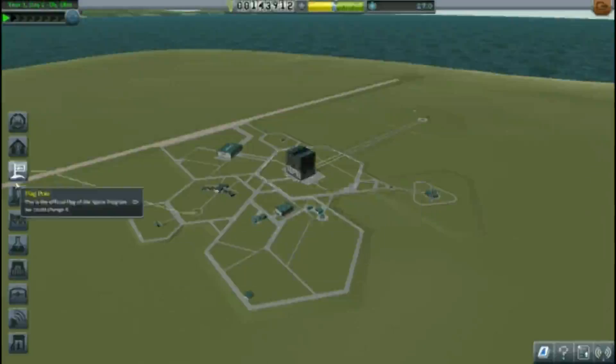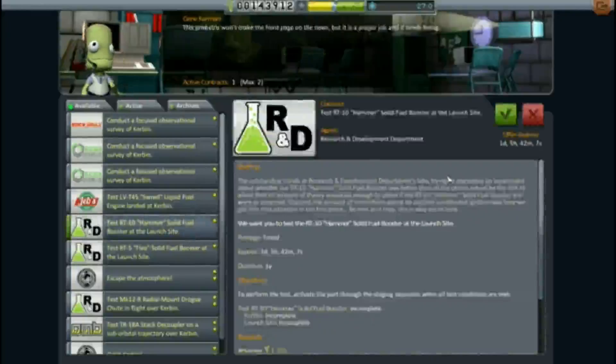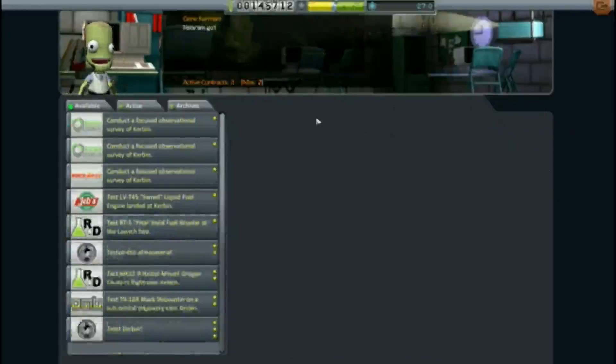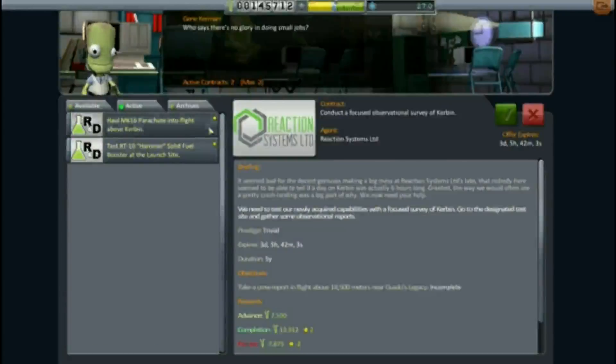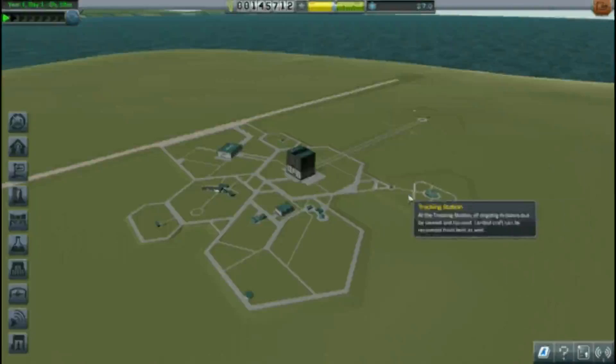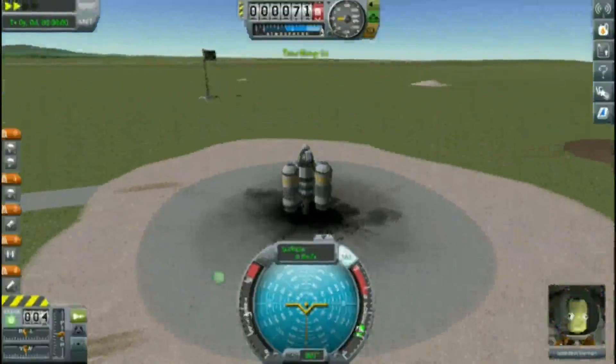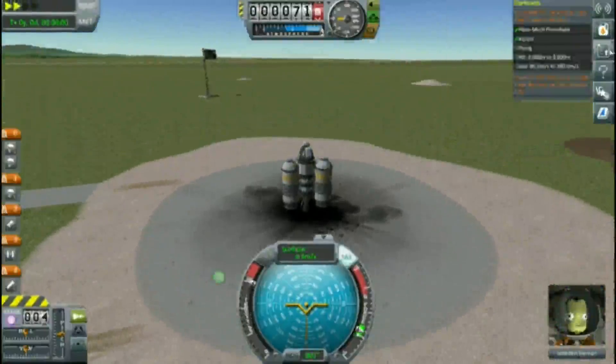Go back to mission control. Which one gives more? What do we have active right now — we have the parachute. Have to deploy it between there and there — got it. All right, so we're gonna launch this one. Launch — perfect! We need to open this up right here.